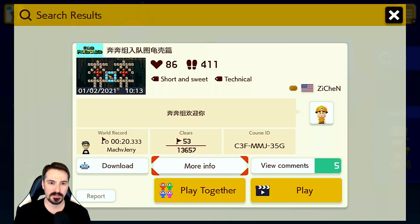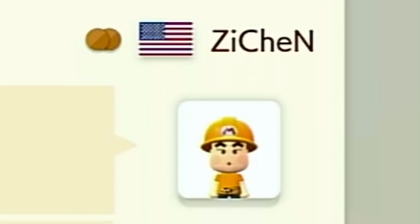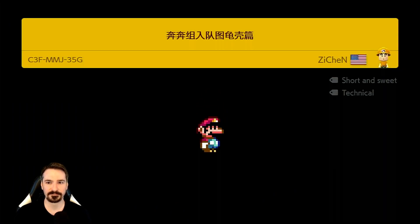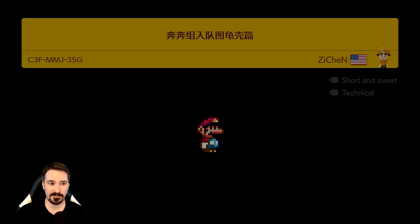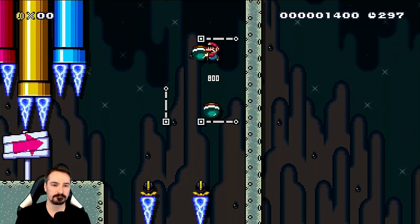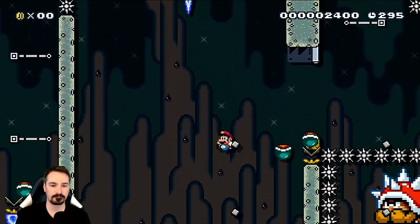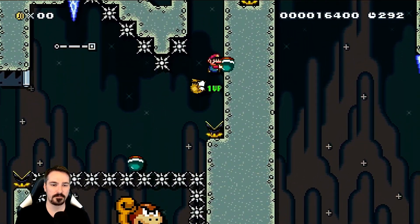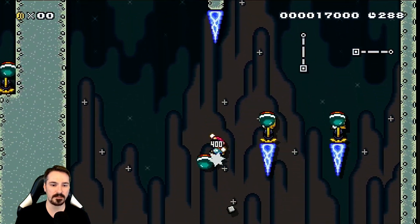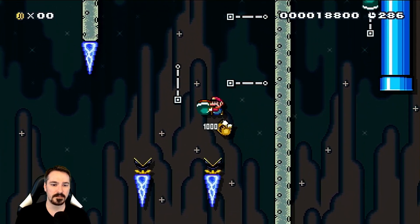Let's give this level a shot. I can't pronounce the name of it, but it's by Z-Chen. Apparently he's from America — I somehow doubt that. That flag is very misleading, Z-Chen. Are you sure you know where you're from? I went to the Team Shell website the other day and wrote down a list of levels I'd like to play that I haven't played yet, and this was one of them.